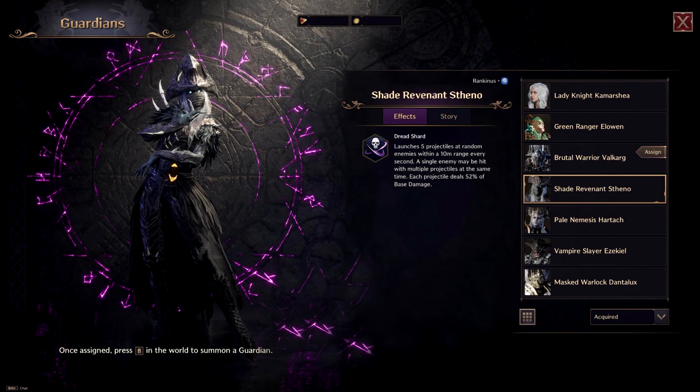Next, we have our guardian choice. This creature is a special transformation that can add offensive or defensive buffs to your character for 30 seconds. For our build, the best option is the Shade Revenance Thino. This guardian launches projectiles every second that can crit and heavy attack — making it the best guardian for dealing damage. For PVE, damage is all that really matters, so this is our best choice.